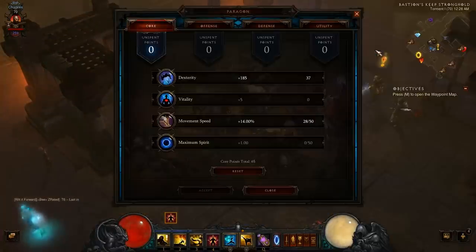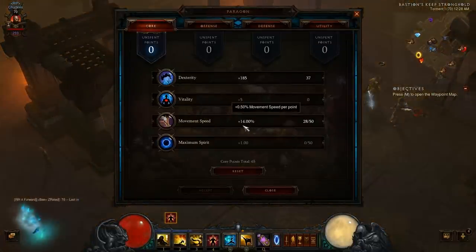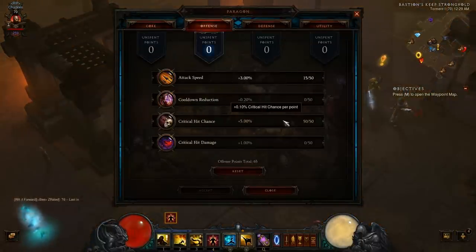For my paragon points, in Core I go 14% into movement speed to hit the 25% cap, and then after that I go full into dexterity. In Offense I capped out critical hit chance because it was kind of low after switching out some gear, and then I threw the remaining points into attack speed because that's what I needed most — I didn't need critical hit damage as much as I did attack speed.